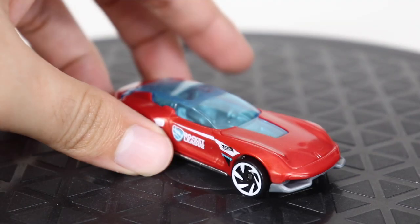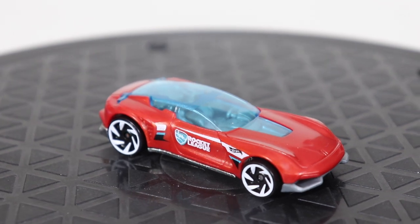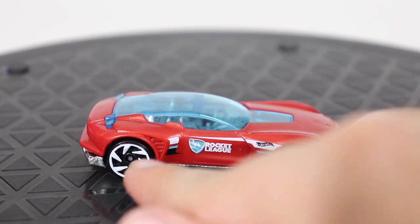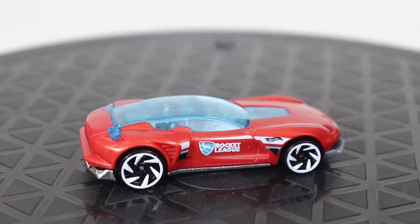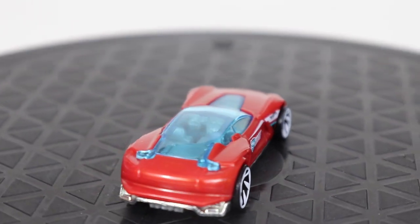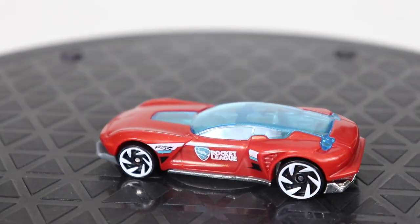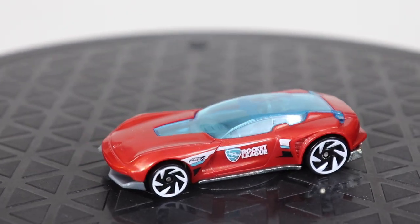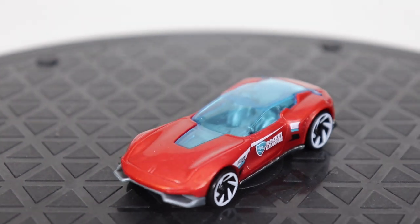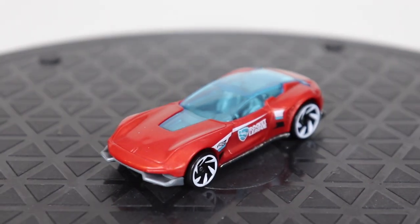Next up we have the Gazella GT, which in my opinion is a cool-looking car. Probably my favorite thing about this car has to be those wheels — those look nice. The car itself is also pretty cool, though the little shell up on top makes the car a little fragile and it's not the best for track. However, it is a super nice and sleek car — not as sleek as Twin Mill, but it feels like it would be a nice sports car if the top wasn't completely clear.